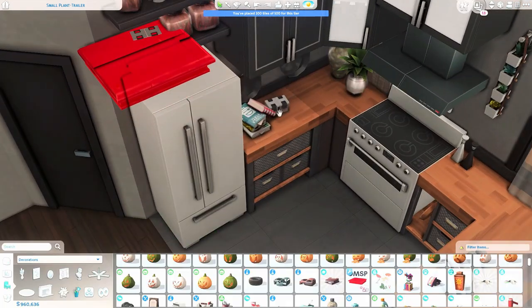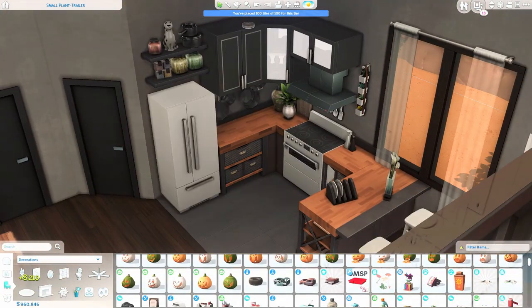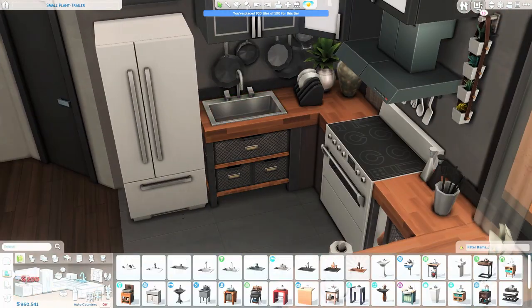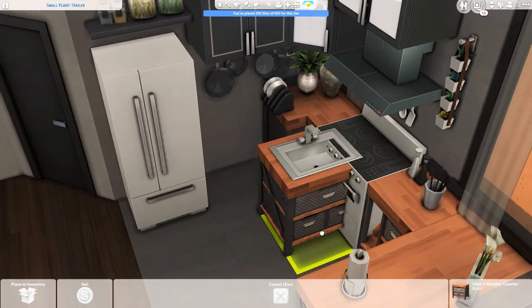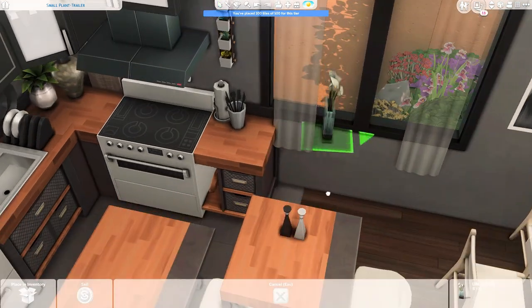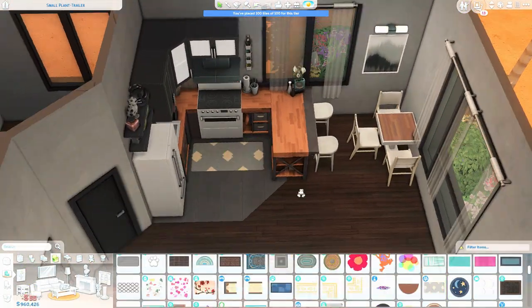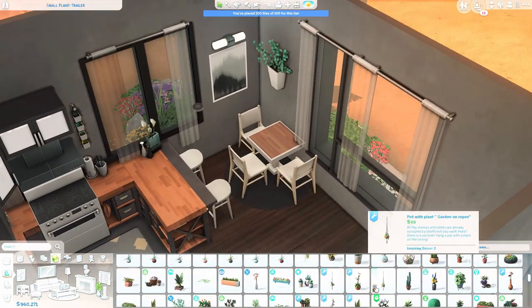I'm cluttering up the kitchen using a lot of the same items I always use — a lot from Cool Kitchen Stuff and also from the Dine Out pack. Things like little herb or vegetable containers, the cutting board on the wall — just a lot of stuff from those two packs because I think they're the best clutter packs for kitchens. I also considered a bread box but it didn't fit the vibe of the living area, so I left it out.